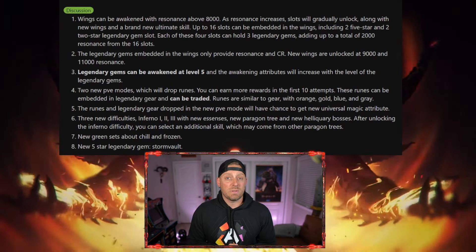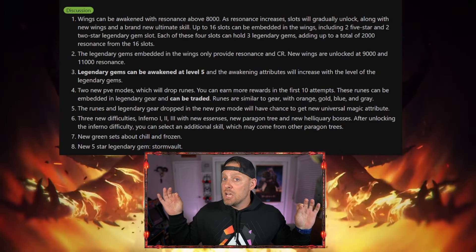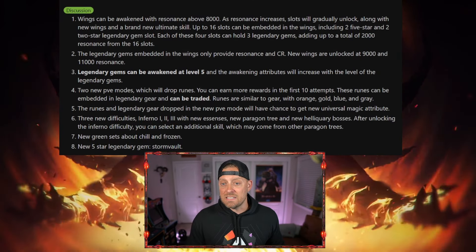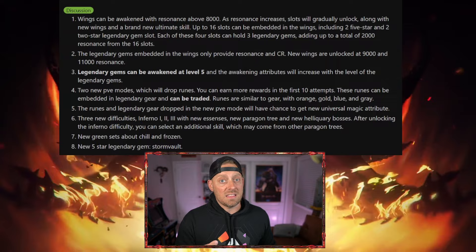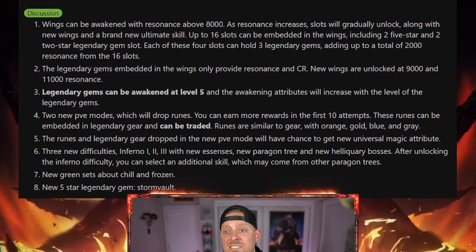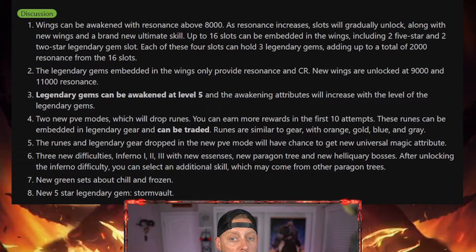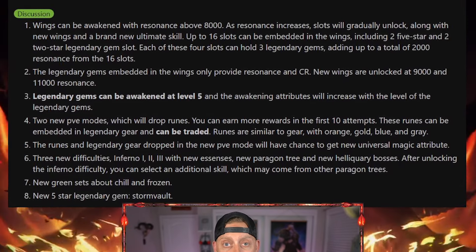Let's start things out because we've got some big changes, specifically to resonance inside of the game. Number one: wings can be awakened with resonance above 8,000. As resonance increases, slots will gradually unlock, along with new wings and a brand new ultimate skill.